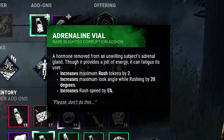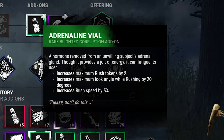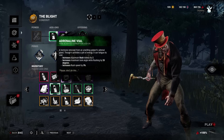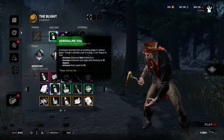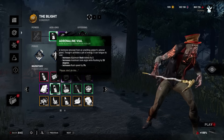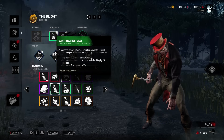Adrenaline Vial right now increases your rush by two tokens, increases your look angle while rushing by 20 degrees, and increases your speed by 5%. On the PTB, the rush speed was 10%, but you also had that decreased 55% while turning, making it very hard. You kind of have to just rush straight on, unless you're very proficient with the character.